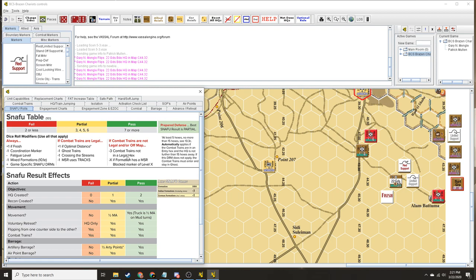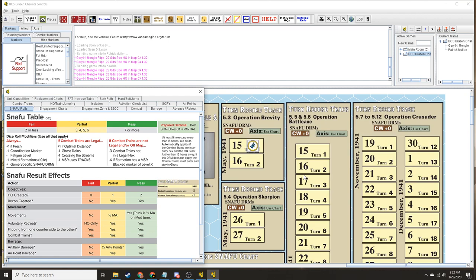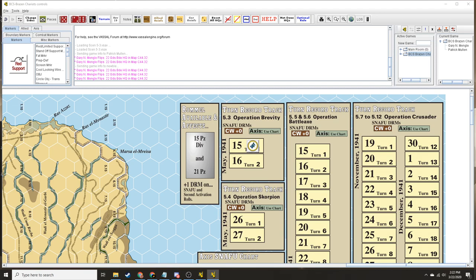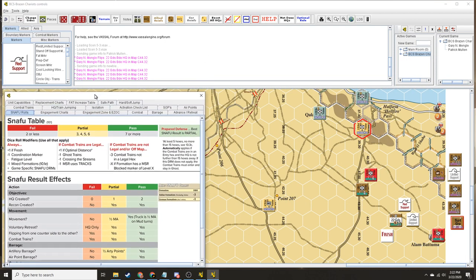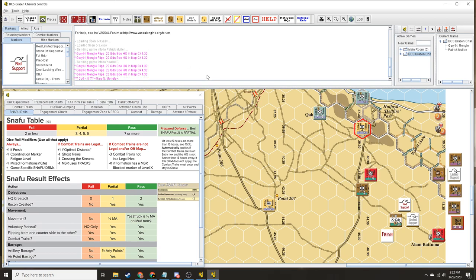We are fresh, which gives us a plus one. Optimal distance — at least 5 hexes, no more than 15 hexes. 22nd Guards is not 5 hexes from its supply train, so we don't get that plus one. MSR — your main supply route — your supply trains have to be free of ZOC or any units on that pathway, and you should be on a road. Are there any game-specific snafu DRMs? No — you've got a zero for this scenario. As the Axis, when I do mine, I get minus 3 for Italian formations and minus 1 for German formations. So you're at a plus one — fresh. Let's roll it up. We rolled a 5, plus 1 is a 6. That's a partial activation.